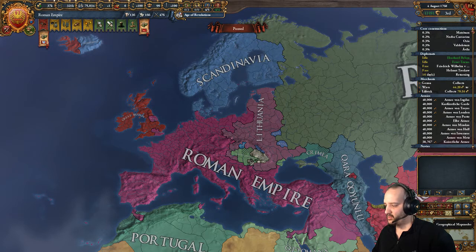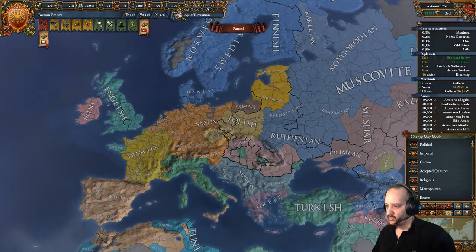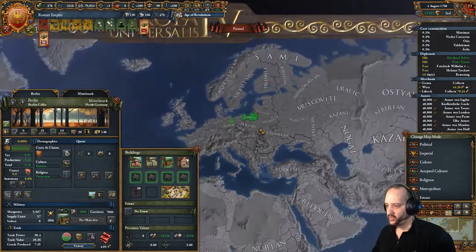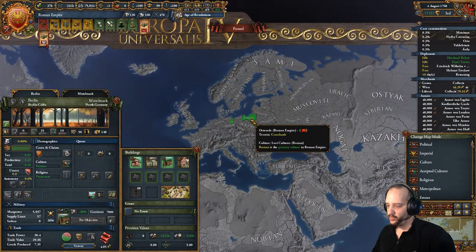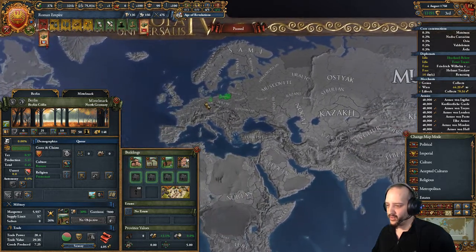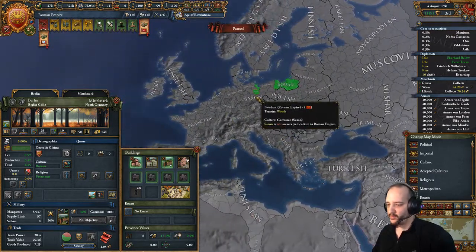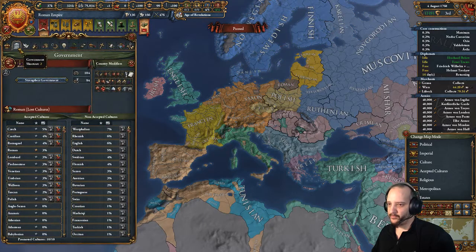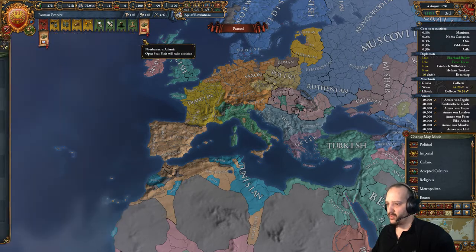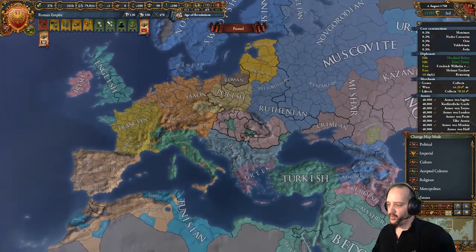If you want to keep playing as the Roman Empire, keep in mind that when you form it you're forced into another culture, which changes your main culture. In our case it changes to a culture in a lost culture group that has nothing in it - cultures that existed before this timeline, like Roman. This is pretty bad because you lose your cultural union. So you'll have a bunch of Germans in your empire with no cultural union coverage, unless you converted a lot of culture beforehand. Our main culture was Prussian, so yeah - be aware of that.